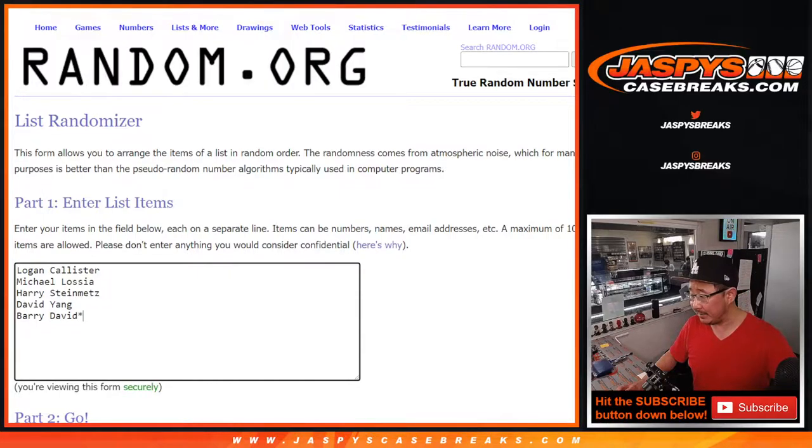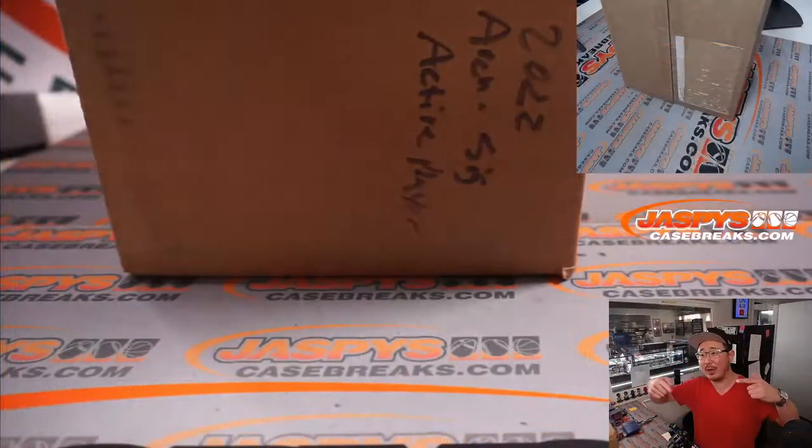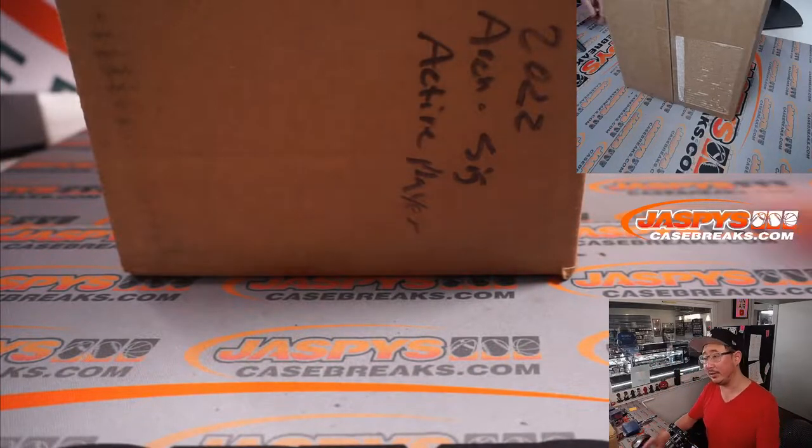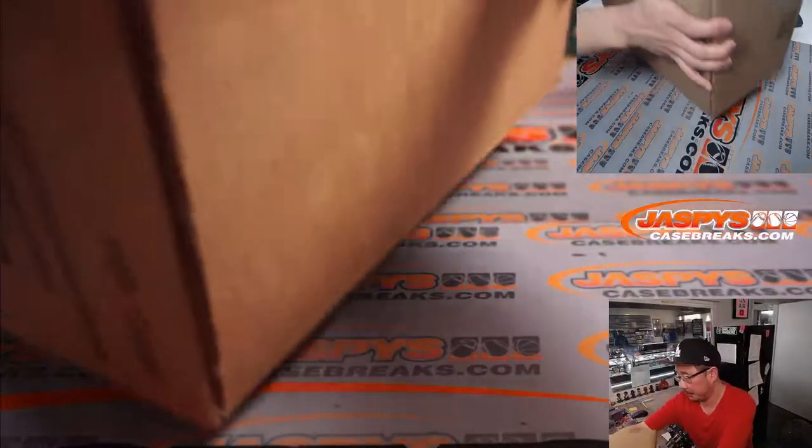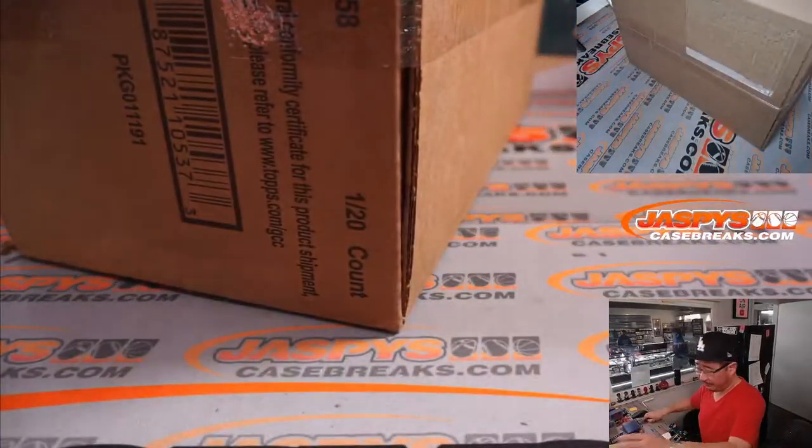What we're going to do is open up the case, select five boxes, number them one through five, then I'll randomize your names, randomize the numbers, and match you up with a box. So here it is — 2022 Archive Series, Active Player Edition as well.